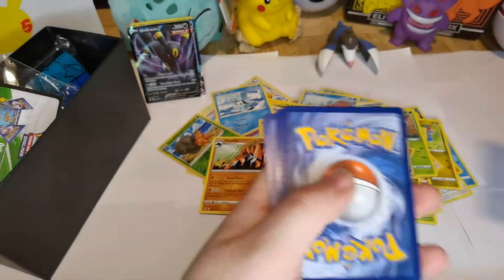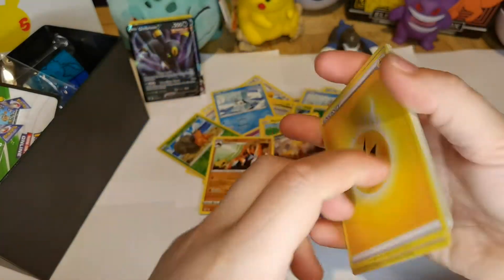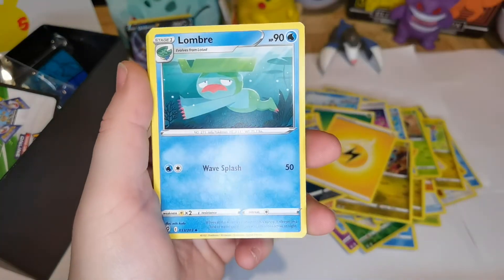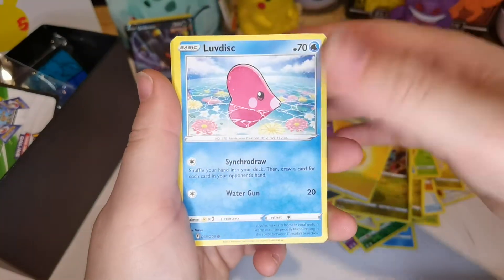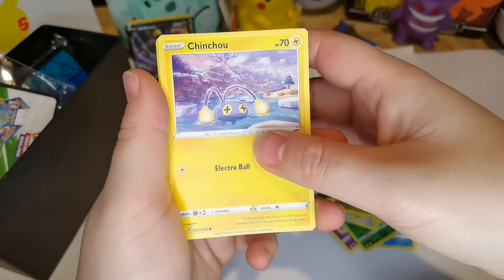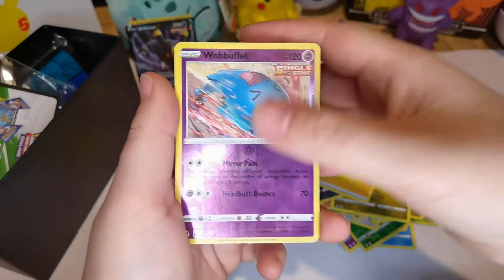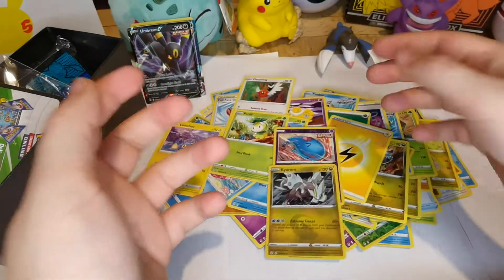Here we go. So, Electric energy. Lombre. Full Face Guard. Hypno. Gloss Flare. Love Disc. I've got the hiccups. Fletchling. Reverse holo of Wobbuffet. And — oh! — holo of Kyurem. So, there we go.